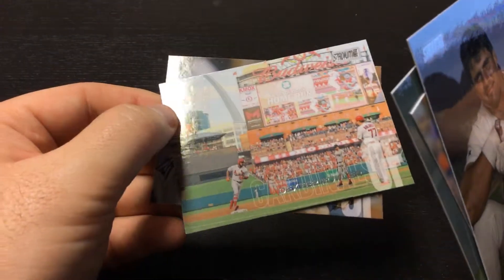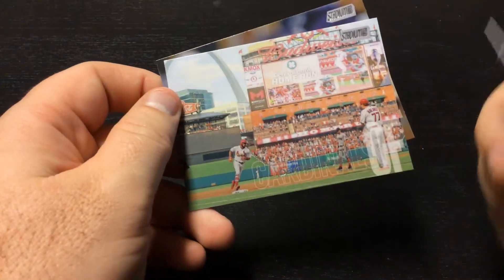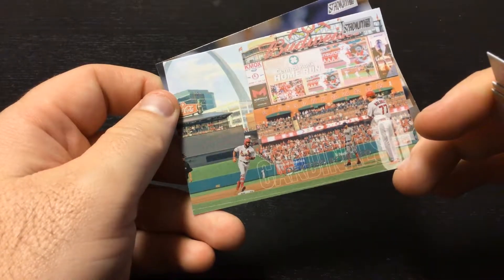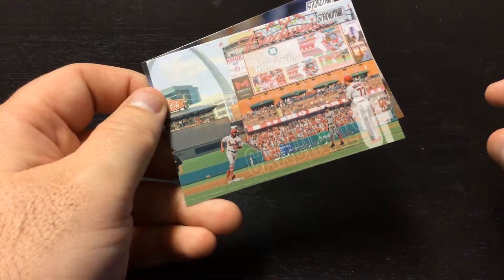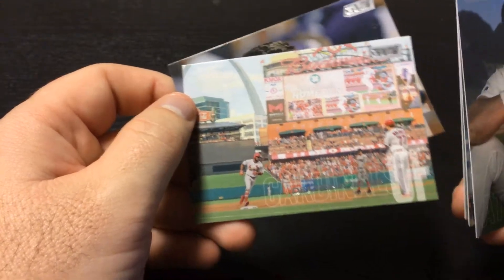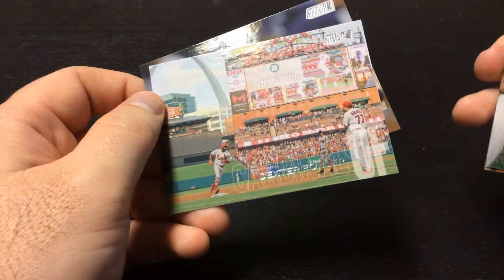We got here Dexter Fowler, Cardinals. And you could see right there what I don't like about this — although this is a very nice picture because you got the Budweiser sign and the arch in the background, it's not clear on team name or logo. It's more of an advertisement for Budweiser. Dexter just happens to be on it.